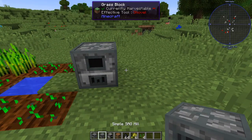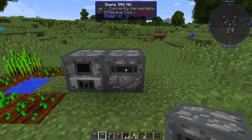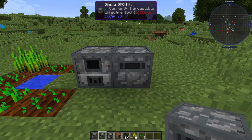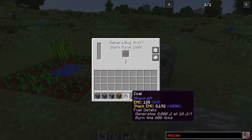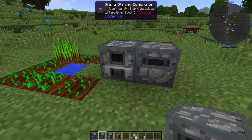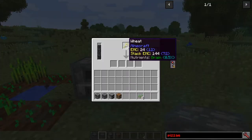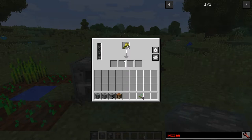Next to it we're going to put down the simple SAG mill — this is like a grinding machine. Let's get these two machines working. We're going to supply power by throwing a stack of coal in here. It's got the power. Now in the SAG mill we're going to put the wheat in, and you can see it's slowly grinding up and it creates the flour that we need.